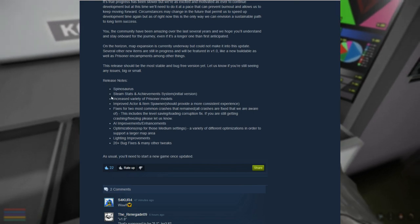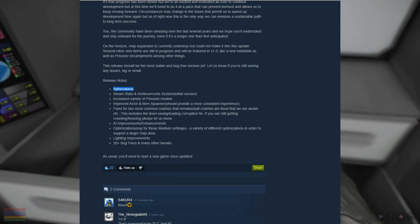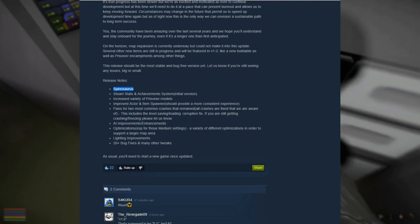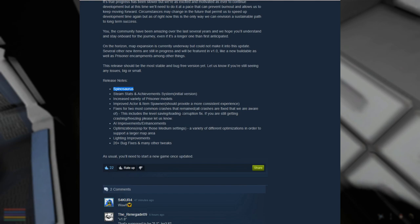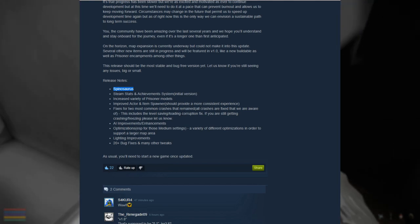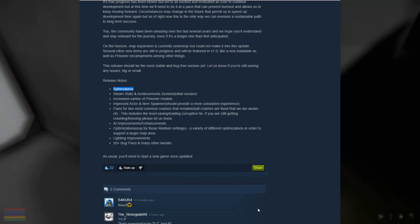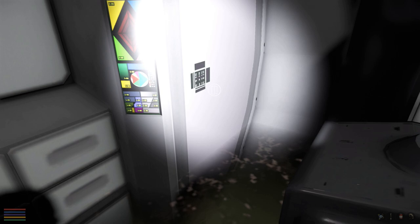Here are the new added things: Spinosaurus, Steam achievements, improved actor and item spawner, fixes for crashes, AI improvements, optimizations and a variety of different optimizations in order to support a larger map area, and 20 or so bug fixes and other tweaks.